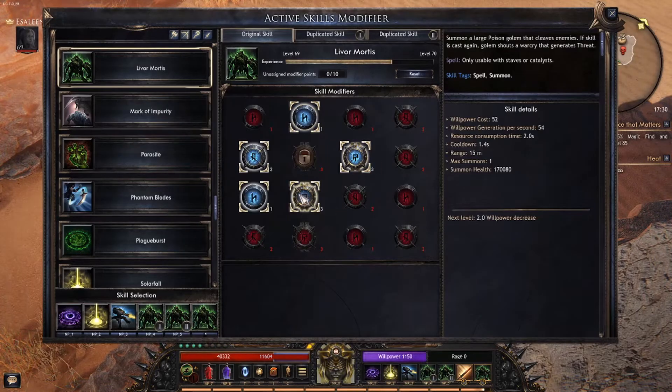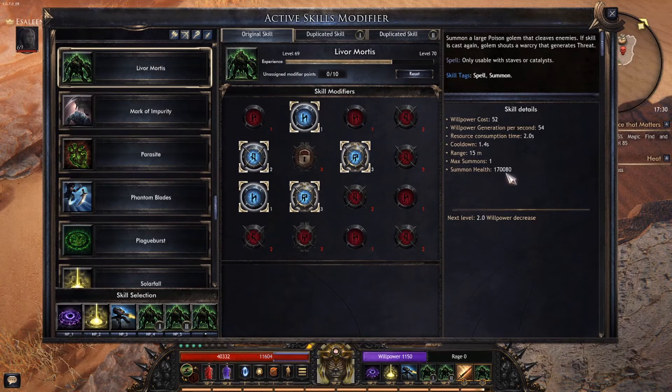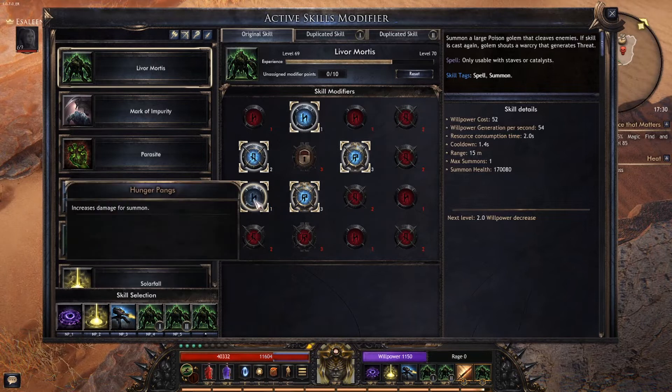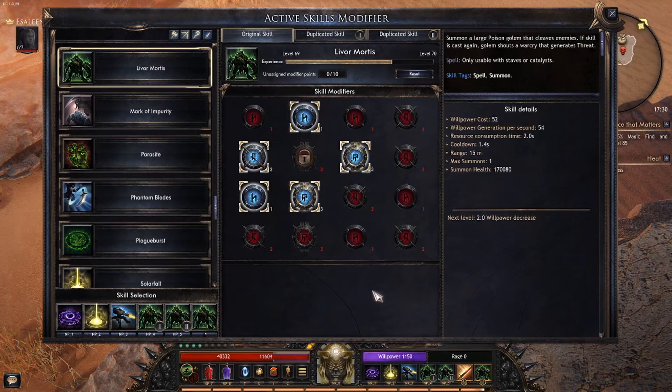For the Live Remortis skill modifier, I'm giving them extra damage. This modifier makes them become a mage. Right now my summon's health is 170,000. On all of them, use the modifier Generational Grief — this takes part of your damage and transfers it to your summons. That is another big thing that keeps you alive in this build. You also get more damage and attack speed for the summons.